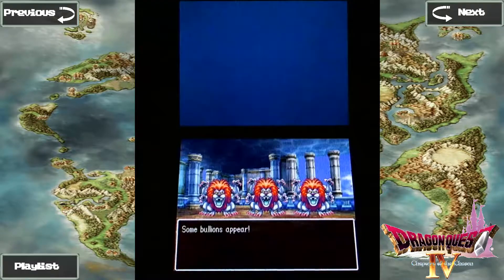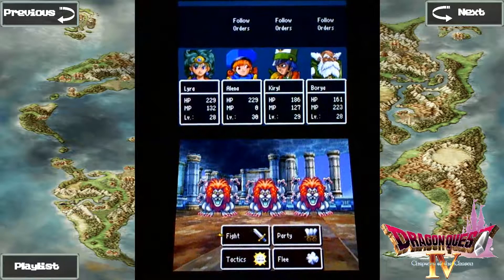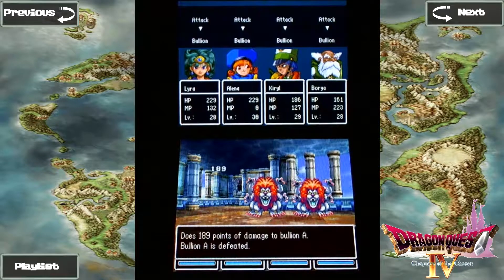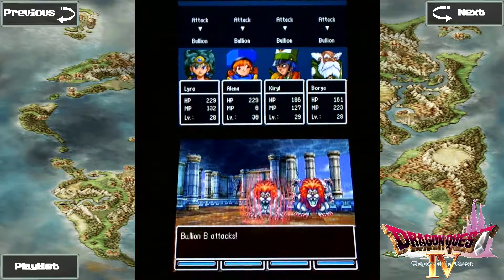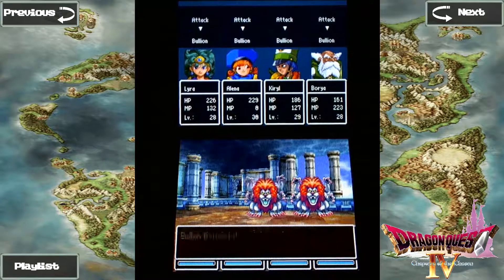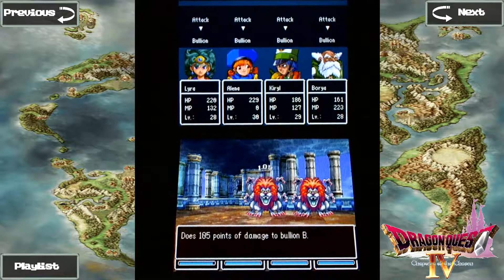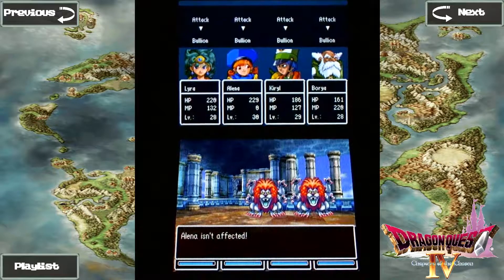This is a pretty long dungeon here, and we've got new enemies here, actually. Bullion — they're not really any different from other enemies of their type. They've got the standard fare: two attacks and an intimidating roar. I don't remember if they have any new tricks or not, but if they do, they don't use them too much. There's the intimidating scream right there.